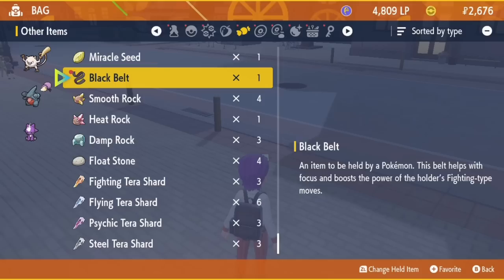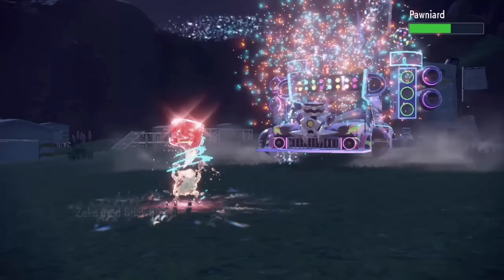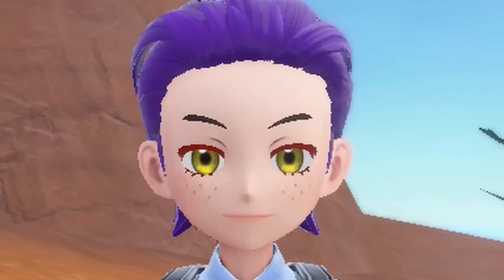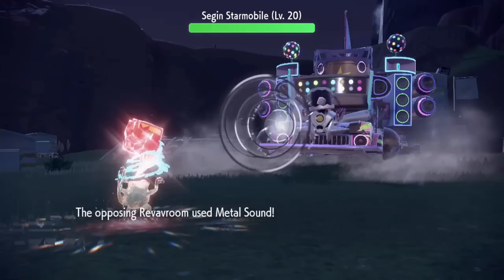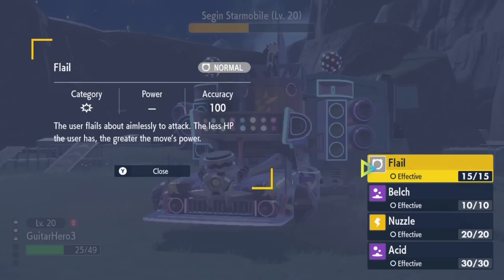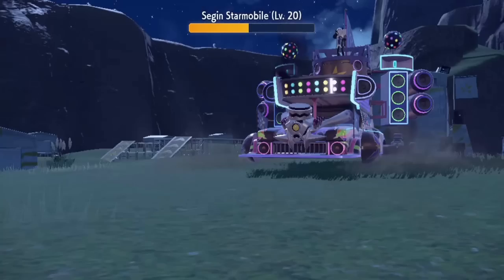With Phillip now by our side, we can take on Giacomo. Before entering I gave Zeke a Black Belt and Phillip some Soft Sand. I lead with Zeke and Giacomo leads with Pawn Yard. I learn from my lesson and immediately Terastalize Zeke, hitting Pawn Yard with a Terra-boosted four-times-super-effective Brick Break. Some might call this overkill — I call it justice. Giacomo then sends out his Car, which lowers Zeke's attack with Intimidate and his special defense with Metal Sound. I hit it with a Brick Break which doesn't do nearly as much as I hoped. I switch into Guitar Hero 3 to save Zeke's life, but Guitar Hero 3 can't outspeed a literal car. Our first death of the challenge.